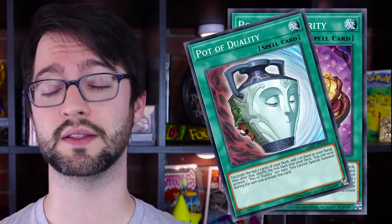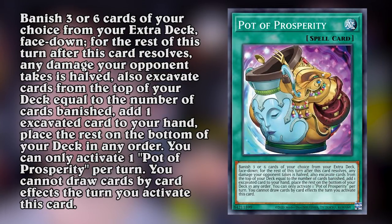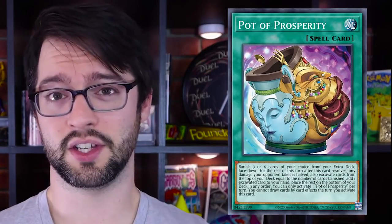Number three is Pot of Perspire. Pot of Duality being one of my favorite consistency cards in Yu-Gi-Oh - a simple one-for-one where you pick from the top three cards of your deck. So what does this thing do? You can banish three or six monsters from your extra deck, face down - seems to be a running theme with the new pot cards. For the rest of the turn after this card resolves, your opponent only takes half damage. But you get to excavate the top cards from your deck equal to the number of banished face-down monsters from your extra deck, then add one of those excavated cards to your hand. You can only activate one per turn and you cannot draw cards by card effect for the rest of the turn.